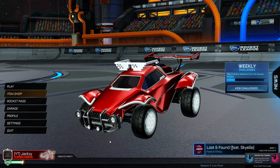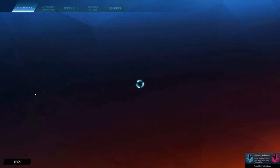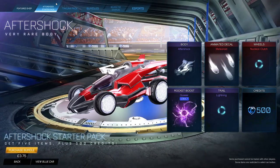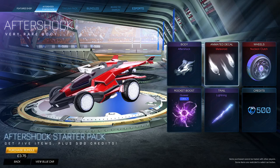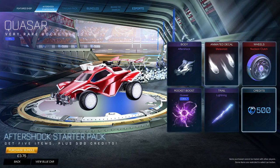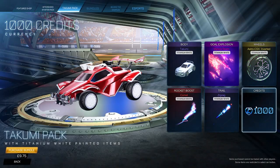Next we have item packs. Players can buy item packs in Rocket League that include various cosmetic items. Many packs also include credits, and some reward the same amount that they cost. The Starter Pack is a solid investment for new players since it only costs around $5, includes a few cosmetic items, and also includes 500 credits — meaning players essentially get their money back in the form of credits. The next pack up is a thousand credits since it costs more.